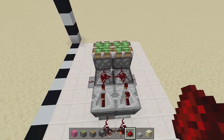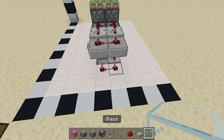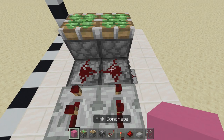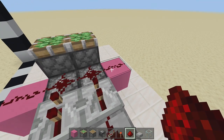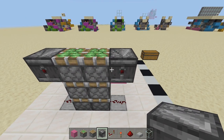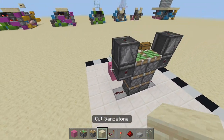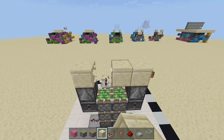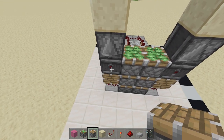Place some redstone in front of those repeaters on top of the observer blocks going into the sticky pistons. Place two slabs right behind those with redstone on top, then place two glass blocks with some redstone. Swing back over here and place a block next to the observer block on each side with redstone on top of both of them. Then place an observer block coming out of that redstone, another observer block, and two observer blocks facing up. Right above these are going to be your flooring blocks, so place those right above — this will be your floor to walk across.